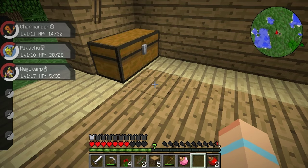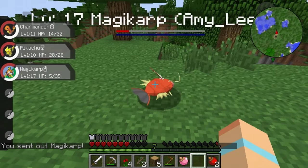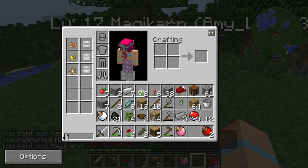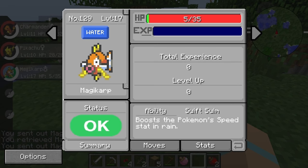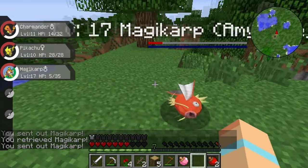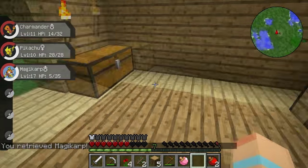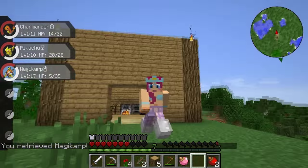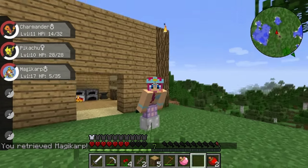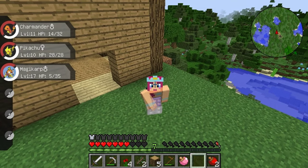I wonder what size that Magikarp was because he seemed pretty big. How do we look at his stats again? Do we click on him? I think we go on this thing — there we go. Summary. What kind of size was he? He was a small Magikarp — seriously? He seemed quite big. Oh no, his level was high, wasn't he? But that's pretty cool. Loves it. So we've just run out of time for this episode, guys. It's been super much fun. We've got another Pokemon and we're gonna capture lots and lots more. Keep the challenge ideas coming, and don't forget — Amy loves you. Bye, guys!